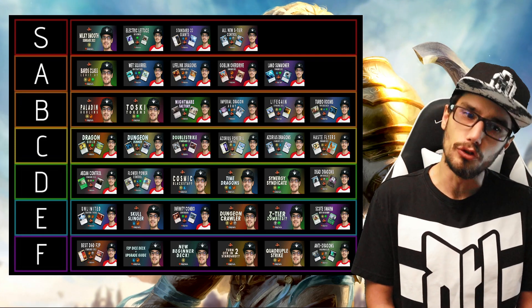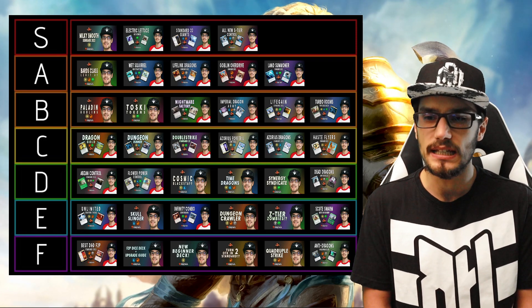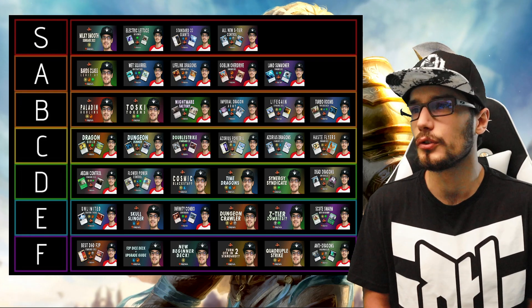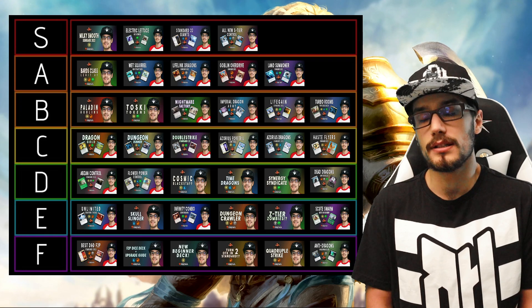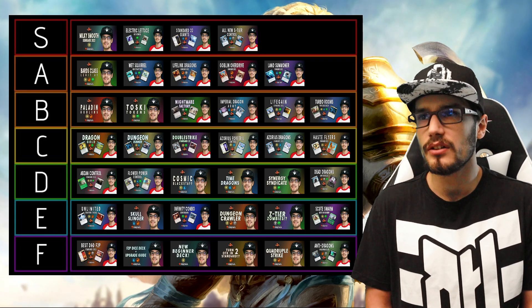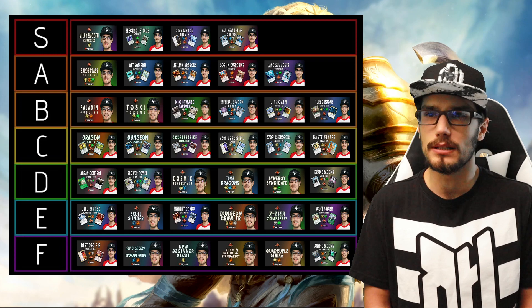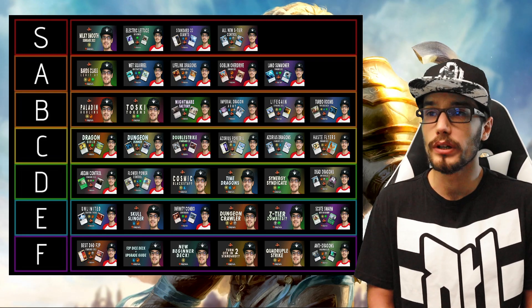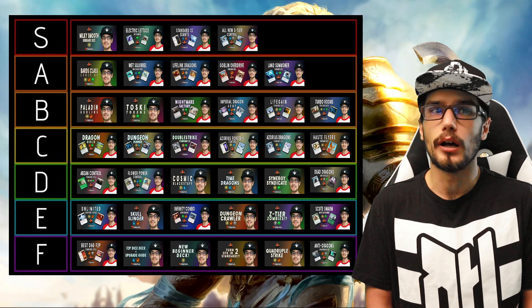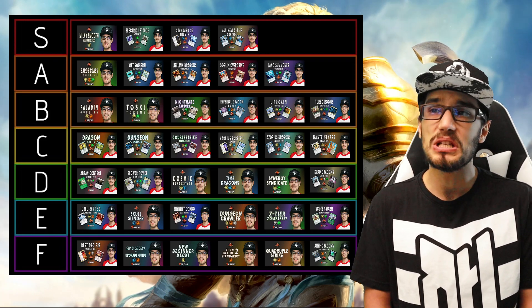Cosmic Black Staff is one of my favorite D-tier decks — using the new Black Staff to animate your artifacts, it's a ton of fun. We're even using Vecna in this deck, which is unique, and it's something we've continued to work with; stay tuned for a new version. Time Dragons is Prismari Dragons with a little added sauce — great but not competitive as just the general Prismari Dragon deck. Synergy Syndicate is the Selesnya Magecraft deck — light on lands, heavy on spells, utilizing Magecraft for really quick kills, but the consistency isn't quite there.